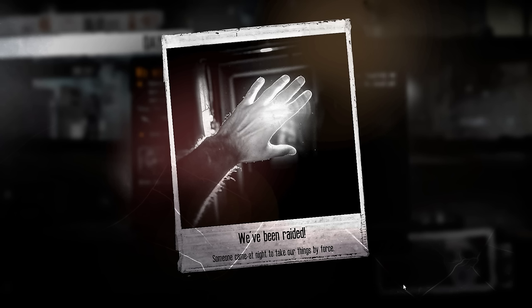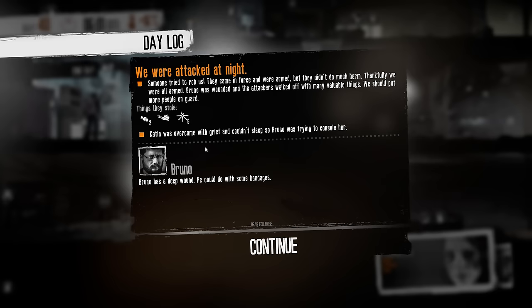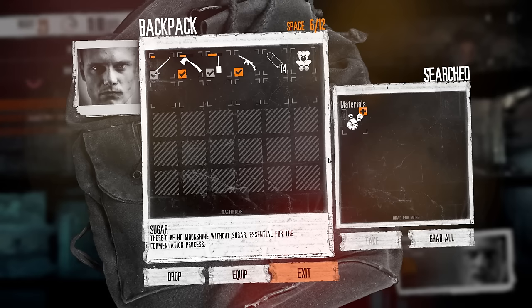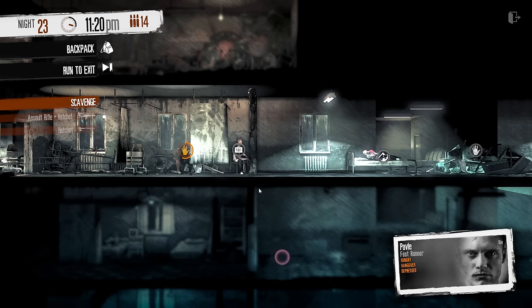When in conflict, your survivors will sometimes obtain wounds from fighting, whether while scavenging or defending the shelter. If wounded, you can use a bandage or sleep it off. Bandages are hard to come by and expensive to buy or craft, which is why I advise new players to avoid combat unless absolutely prepared. Also note that the game includes an autosave feature that can never be turned off, so any mistakes you make are permanent unless you quit and start another playthrough.